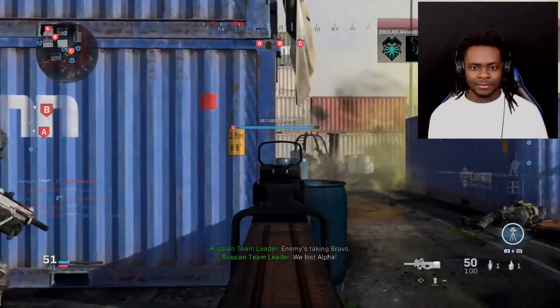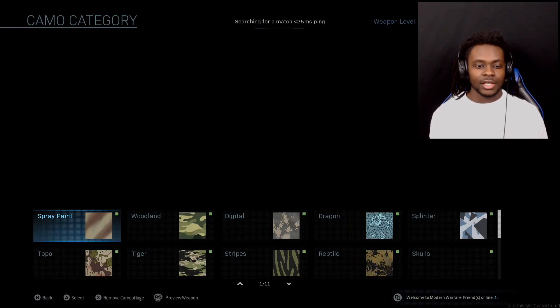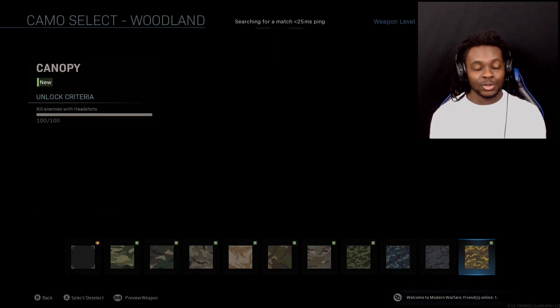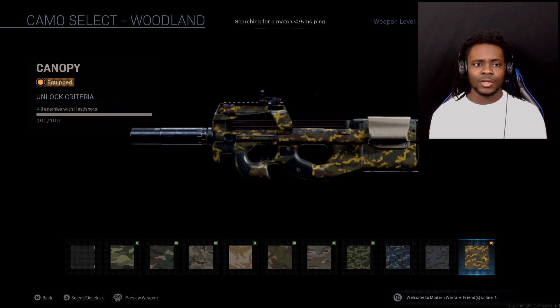That's why I hate this map. As you can see, we did get Canopy unlocked. Just to check our progress — we got 100 for 100 on the headshots and now we can move on to our next camo challenge.